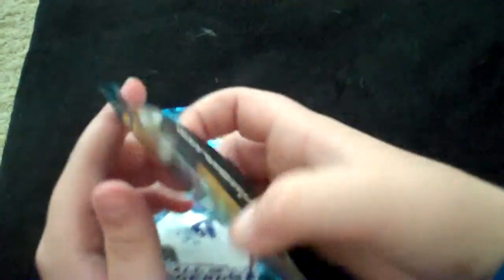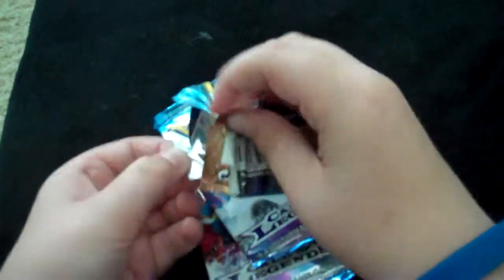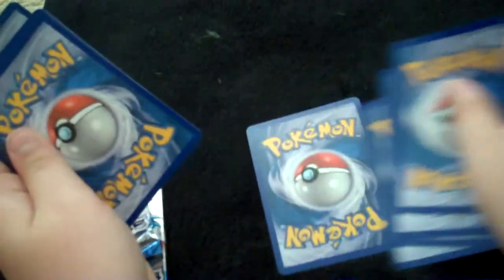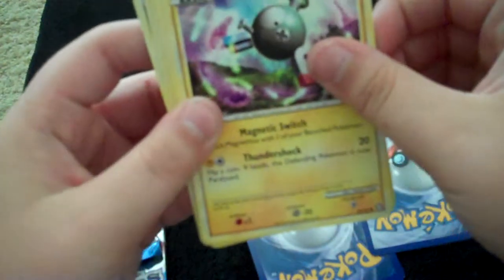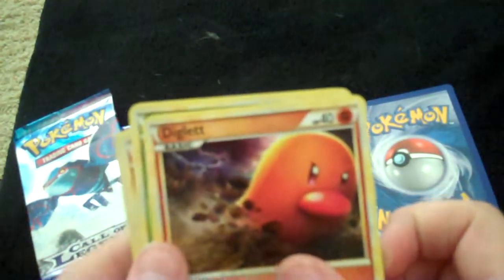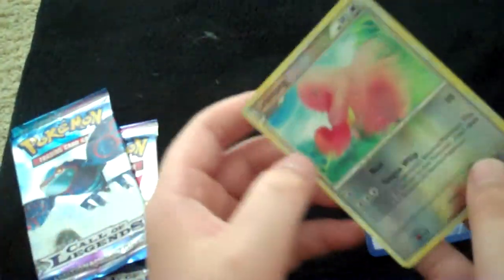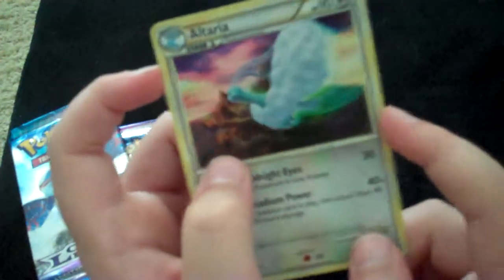Now we go on with the HS Triumphant. We have a Magnemite, a Palm, Denticle, a Diglet — that's a cool Diglet — Yama, Magmar, Nidorino, and Twins. I have a Lickitung — yes, I don't know why I just like them — and then Altaira hollow. That's nice.